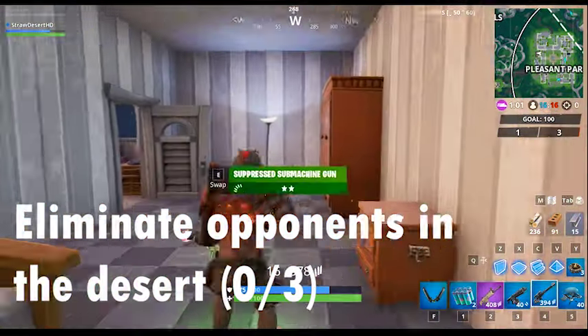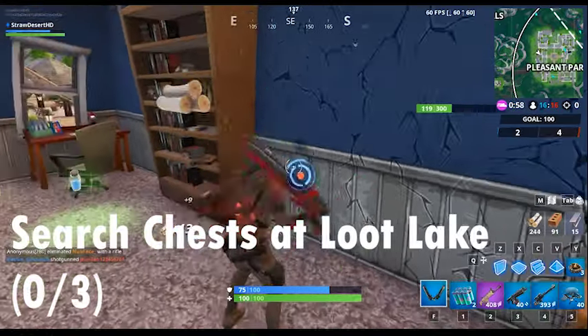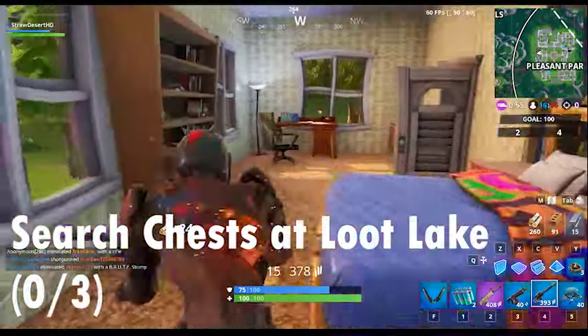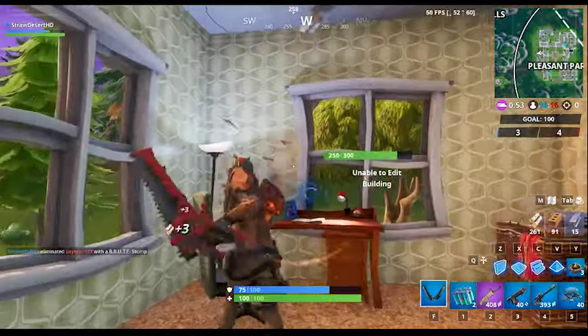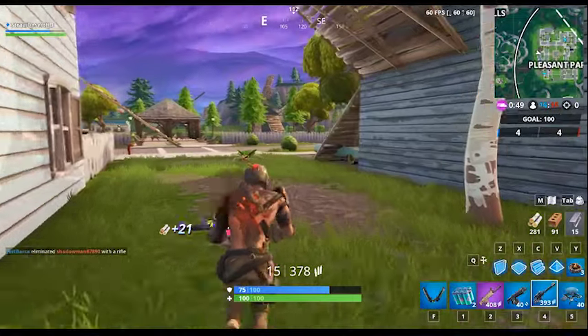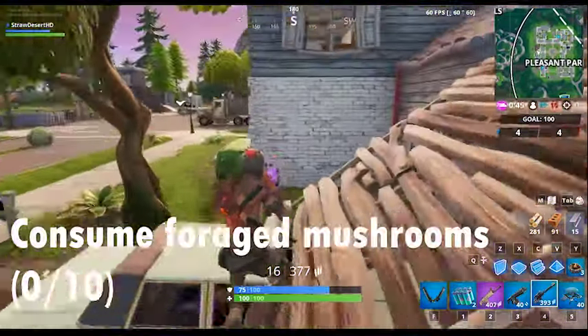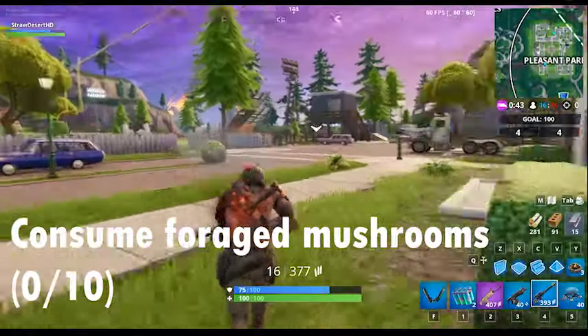Search three chests at Loot Lake — also not that bad. Just go to Loot Lake; there are three chests. There are actually three chests floating within the rift zone just by the zero point as well. The next challenge is to consume foraged mushrooms.